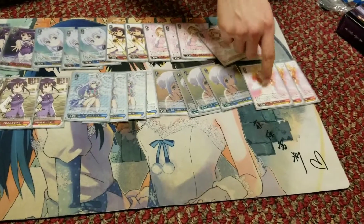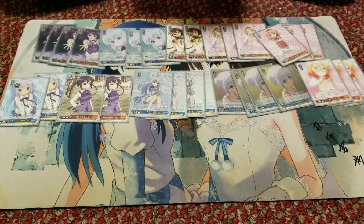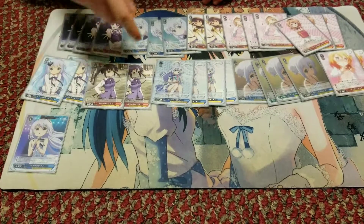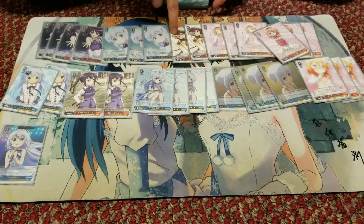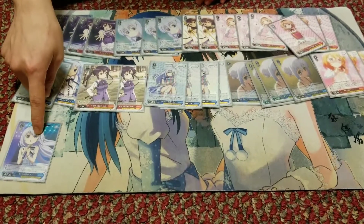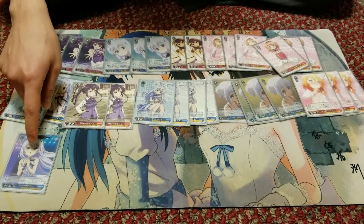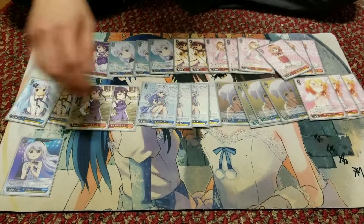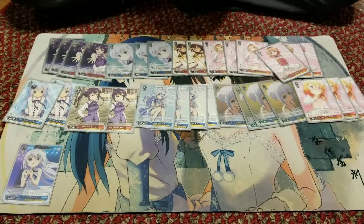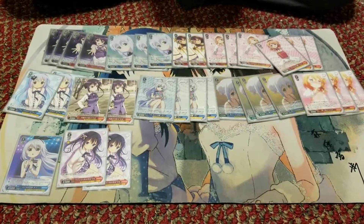We have a level one suicider who also, on play, lets you discard a Climax to salvage a character — really good for fixing your hand. Here we have a 1-1 Chino. She's 4,500 base but gains 3K if you control a Cocoa or a Rize, and you should control at least a Rize in your back row. She hits 7,500 if you control a Rize, and gets plus 500 when she attacks for each other Rabbit House character — she hits huge numbers. Lastly for level one, we have a pair of backups: 1-0 and 1-1 1,500s. Pretty standard.